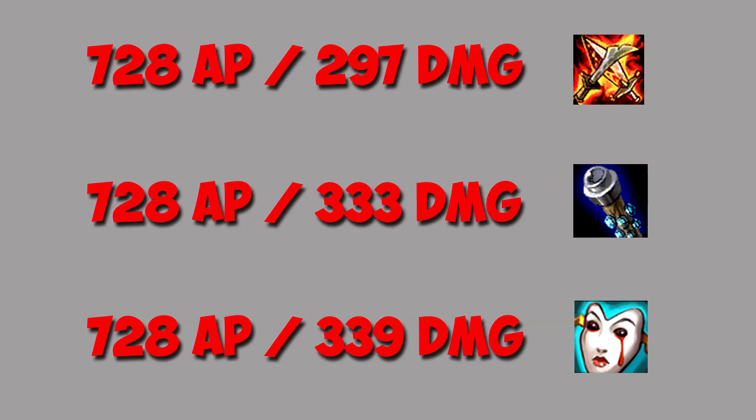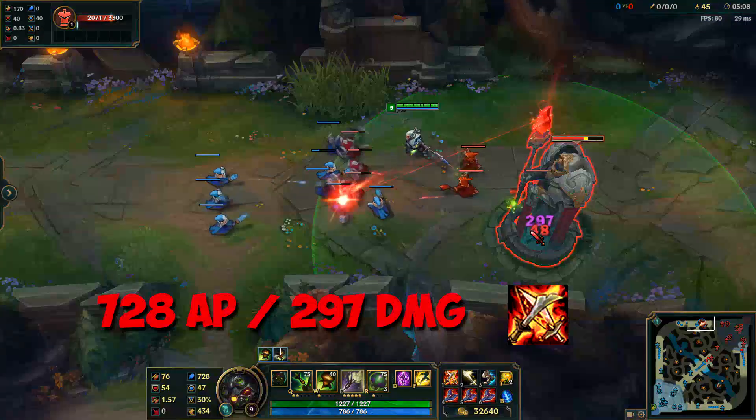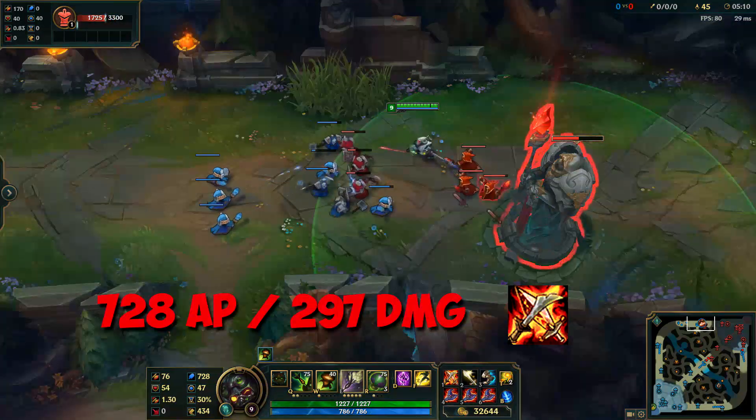For the magic pen test, I compared equal ability power with different items. The results show that only lethality works on towers.